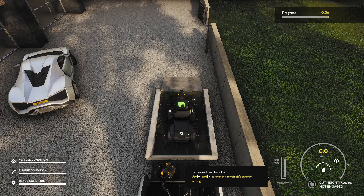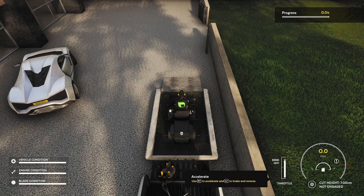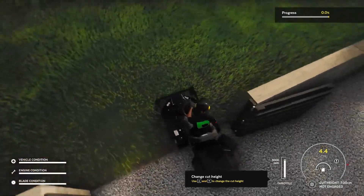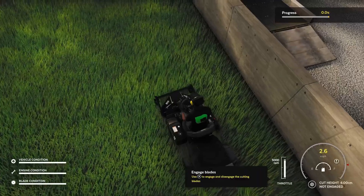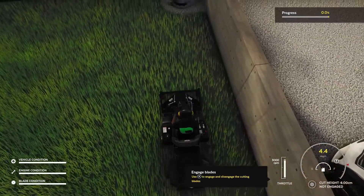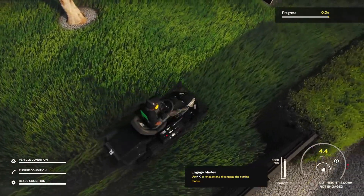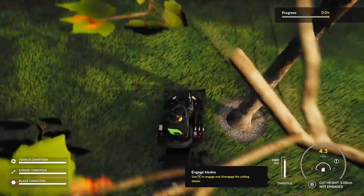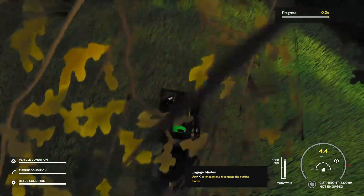Use forward and back to change the vehicle's throttle setting. Okay, accelerate and descend. All right, here we go. We changed the cut height. I still can't believe I'm playing a lawn mower simulator. I'm definitely not their target audience. I wonder if you can adjust the angle — oh, there we go.